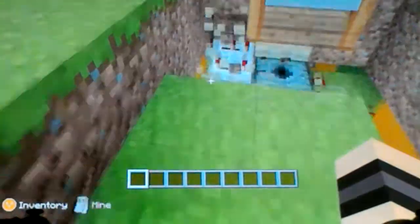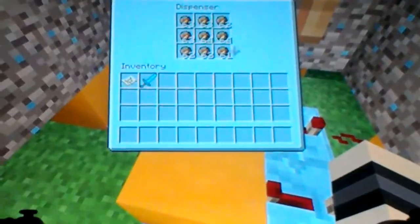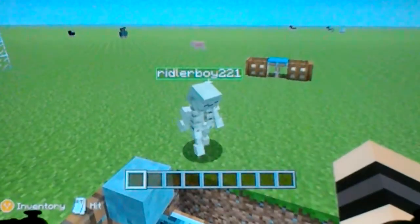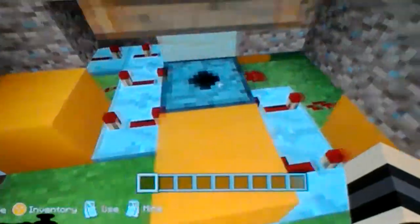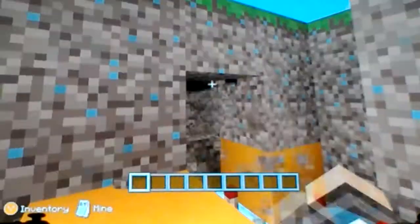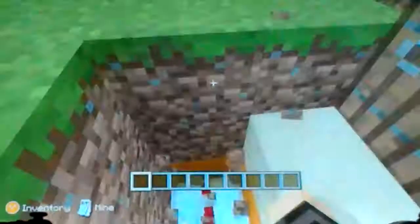Now I'll show you how to build this. I'll break the floor just to show you, rather than building it fresh, for easiness. What you want to do is have a six by six gap in the floor. In the very middle of that six by six, you want to add a dispenser right there. Let me break all these blocks and show you an upper view so I can guide you through how to make it.